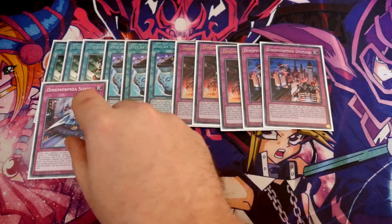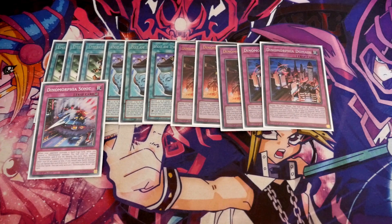We've got one Dynamorphia Sonic. When your opponent activates a spell or trap card while you control a Dynamorphia monster, pay half your life points to negate the activation and destroy that card, then destroy one Dynamorphia monster you control. During damage calculation, while your life points are 2000 or less, you can banish it and take no battle damage.